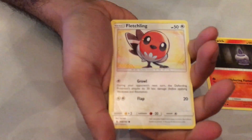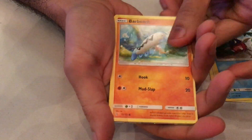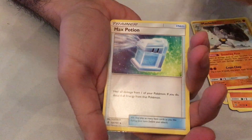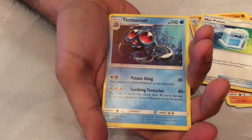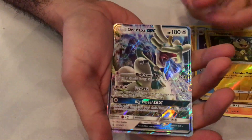Alright, we have a Litwick, Fletchling, Larvesta, Barboach, the Fairy energy, Machoke, Max Potion, Tentacruel, Reverse Holo Helioptile, and a Drampa GX — which is a super playable card at the moment. Let's get some Drampa hype! Some Drampa hype!